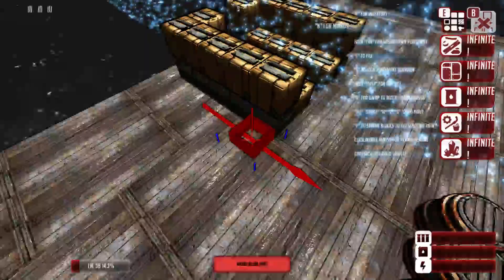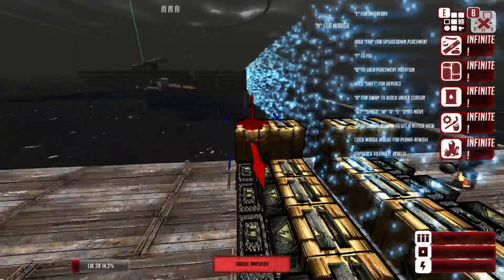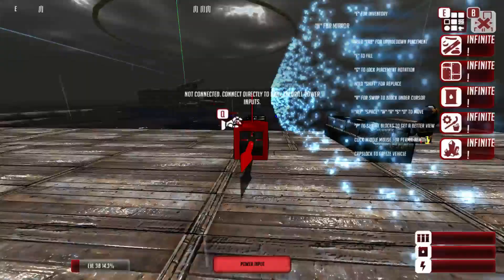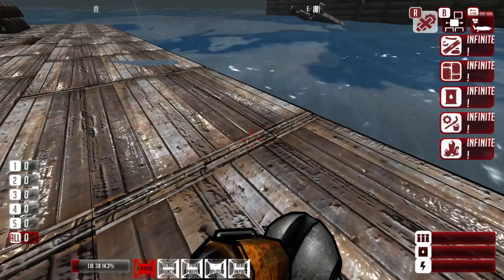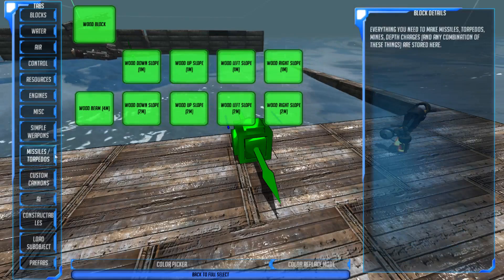Let me go into build mode here - mirror mode. With mirror mode, if you're ever building anything, just select it dead center of wherever you're trying to build, and you'll be able to double build on both sides. Let's hit B to get rid of that for a second. That's the drill, and with that every single one of the simple weapons has been covered.